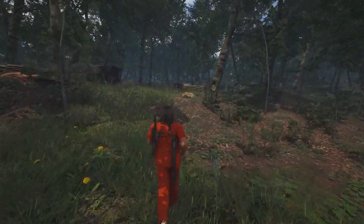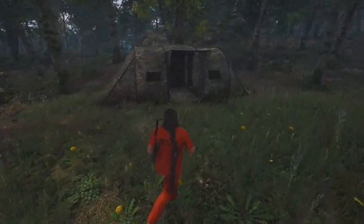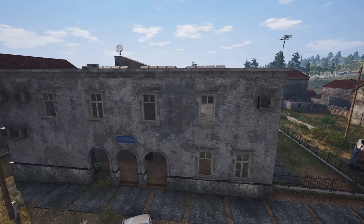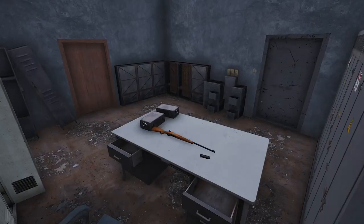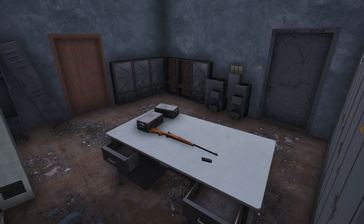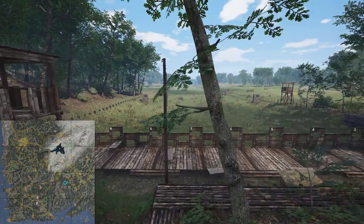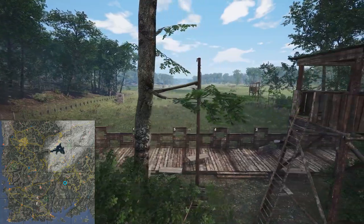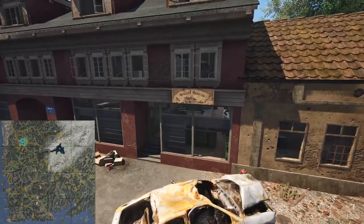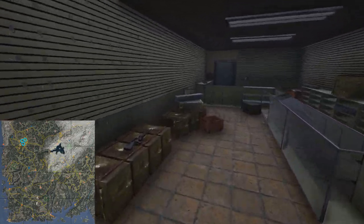Then we have a few unprotected POIs you will want to check out if you happen to spawn near them. Of course, you have the police stations — a link to a map with all the police stations is available in the description. Don't forget to bring lockpicks if you want to get in the gun lockers, but you can find guns on the desks also. You have the gun range — check on the tables. And in the hunting blinds, you are almost guaranteed to find some sort of weapon here. There are three gun stores in the city — loot them for a chance at guns, ammo, and attachments.